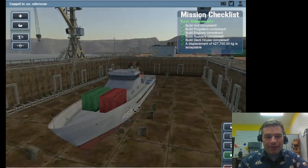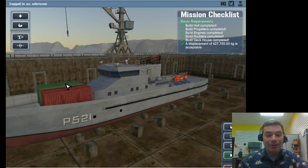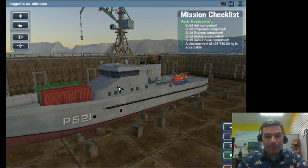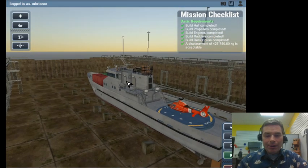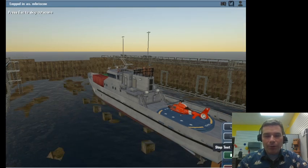We were doing search and rescue in the heavy seas. We have our pump equipment, rescue equipment, and our deck house - that's part of the basic checklist for ship construction. We also brought along a helicopter to help with our mission.